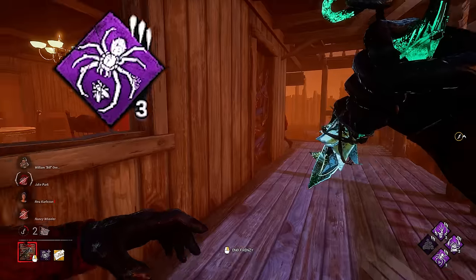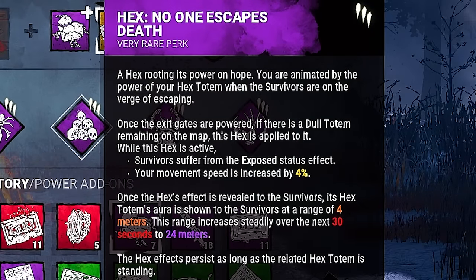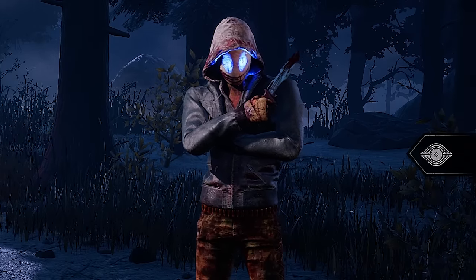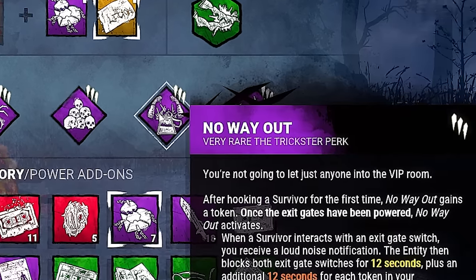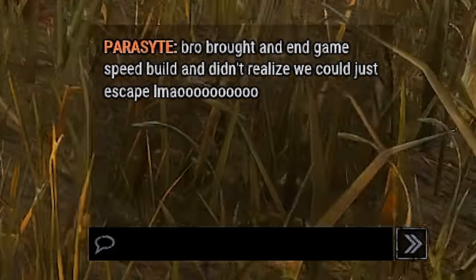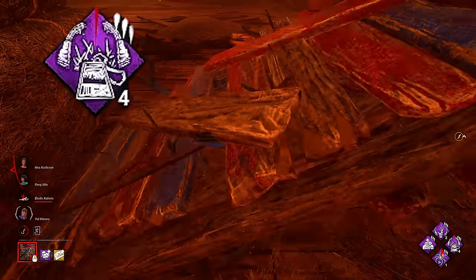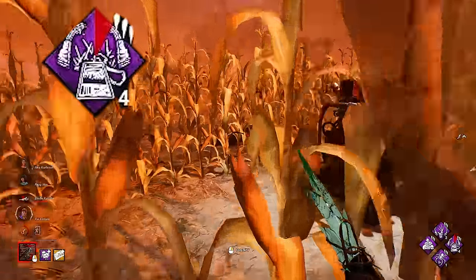This will be where the majority of our speed comes from because that is a whopping 15% total. Next up is Hex NOED, and we aren't your regular old frosty-eyed killer who's using this as a crutch to win some games, although we will also probably do that. We're actually using it for the 4% haste that we gain in endgame. No Way Out is next. This is an important one to make sure the survivors don't just escape too quickly. No Way Out gains a token every time we hook a survivor for the first time. It maxes out at 4 tokens, and as soon as the survivor goes to work on an exit gate, both exit gates are blocked for one whole minute.